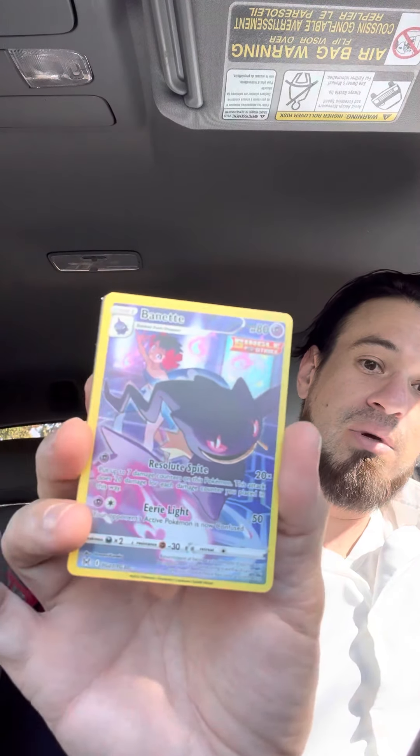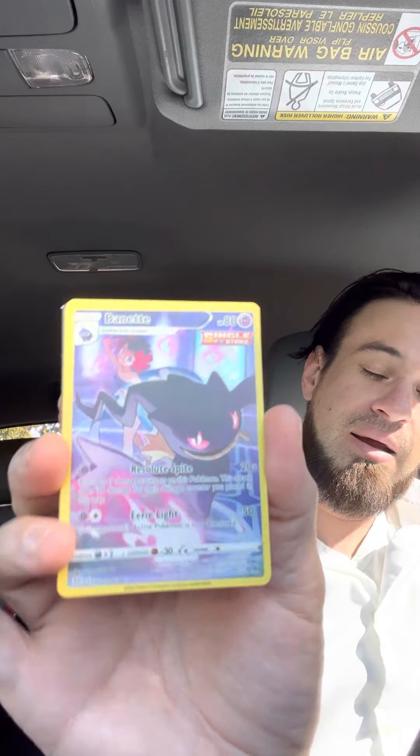Here we go, we're moving on. I got a seal card — this is another Lost Origin, the newest set. And I already see something really cool here, guys. We got Banette — Alternate Art Banette! Looks like a 10 out of 10, honestly. That was it — we got an Alt Art Banette, and it is a nice looking card. That one might go to get graded one day. Alt Art cards are really cool. That was a cool one.